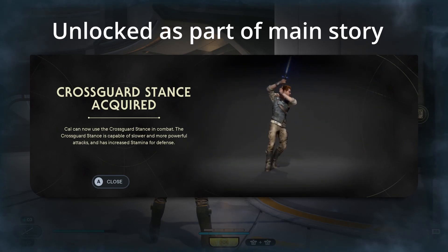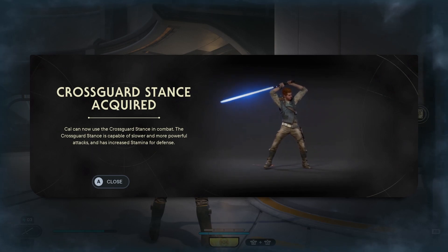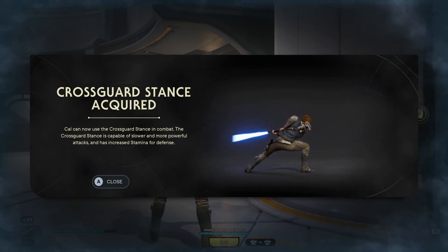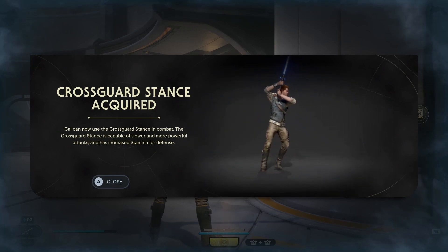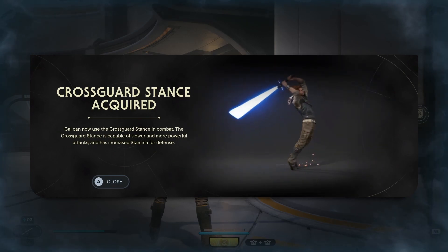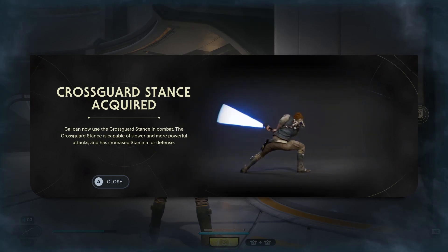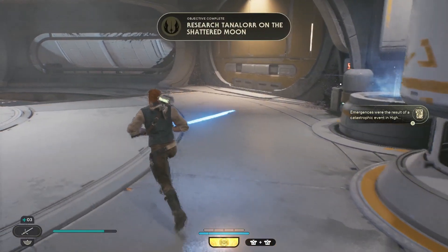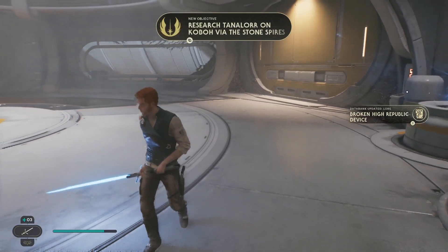So if you're wondering how to get the Cross Guard Stance, you just got to do the Research Tanalorr mission until you get to the end of Shattered Moon. Cross Guard Stance acquired — Cal can now use the Cross Guard Stance in combat. The Cross Guard Stance is capable of slower and more powerful attacks and has increased stamina for defense, basically a two-hander. That also completes Research Tanalorr on the Shattered Moon.